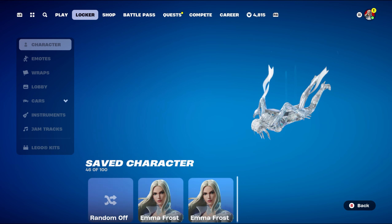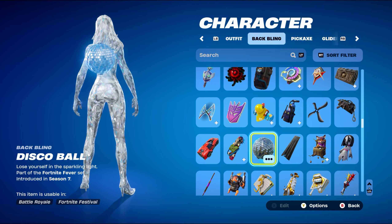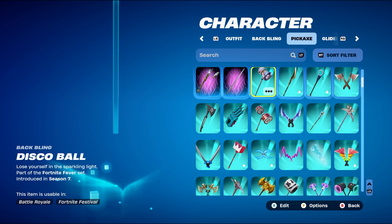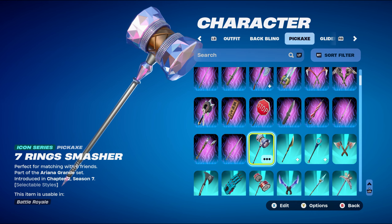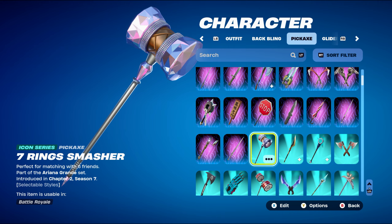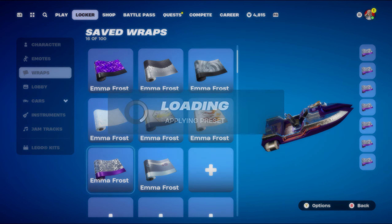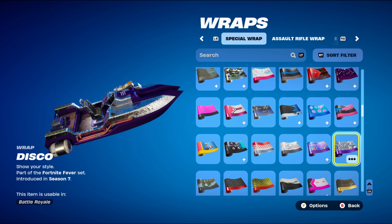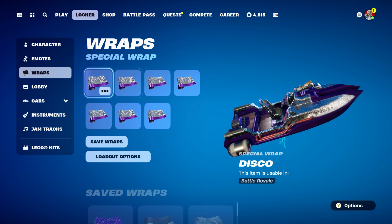Combo nine: the back bling is the Disco Ball, part of the Fortnite Fever set introduced in Chapter 1 Season 7, using it for the silver design. The pickaxe is the Seven Ring Smasher, an Icon Series pickaxe part of the Ariana Grande set introduced in Chapter 2 Season 7. I'm using the default style, which works nicely with the gem design of the Organic Diamond Frost edit style. The weapon wrap is Disco, also from the Fortnite Fever set from Chapter 1 Season 7 — the silver works nicely here, though the purple doesn't. It coordinates well with the back bling, pickaxe, and skin style.